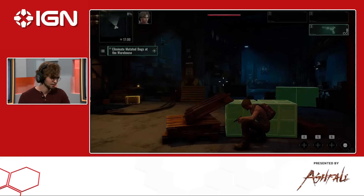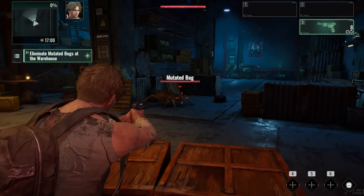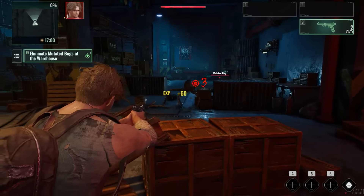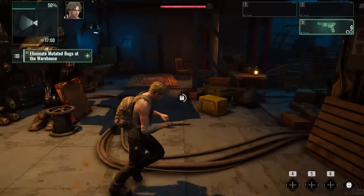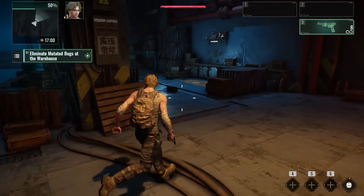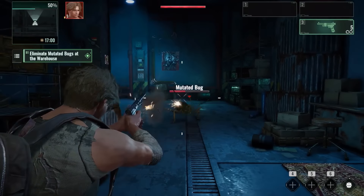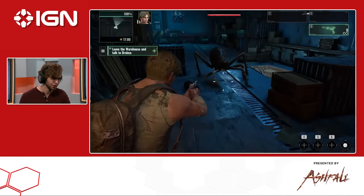Here we go — already in cover. That guy looks gross. Do not like the look of that. Let's take this guy out. Made him angry. There's another one. I really don't like the way they move, that's so creepy. Creepy crawlies are always a no for me. Wait, I got some pants? I can equip them — it gives me some more defense, especially if another bug comes at me. Speak of the devil. Get him out of here. These things are huge. So now we're all done with that mission.